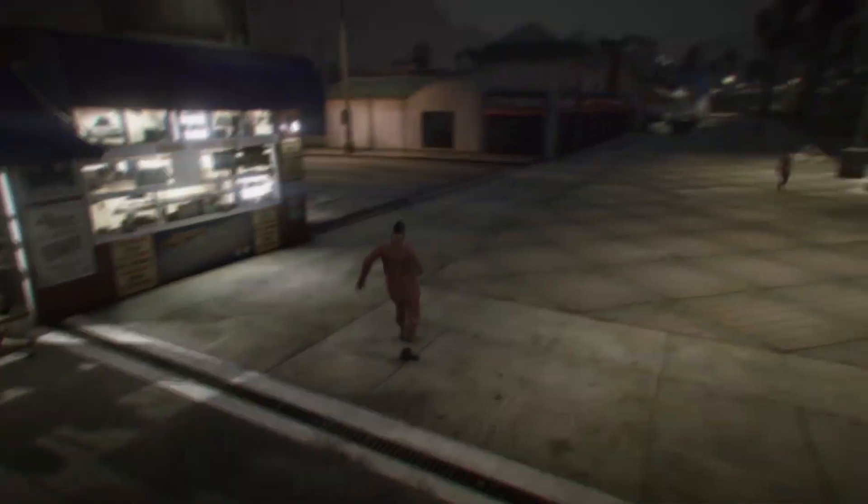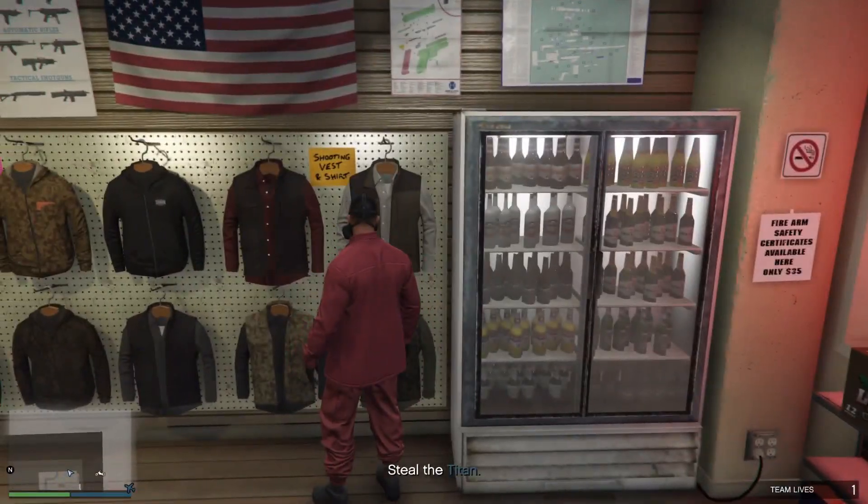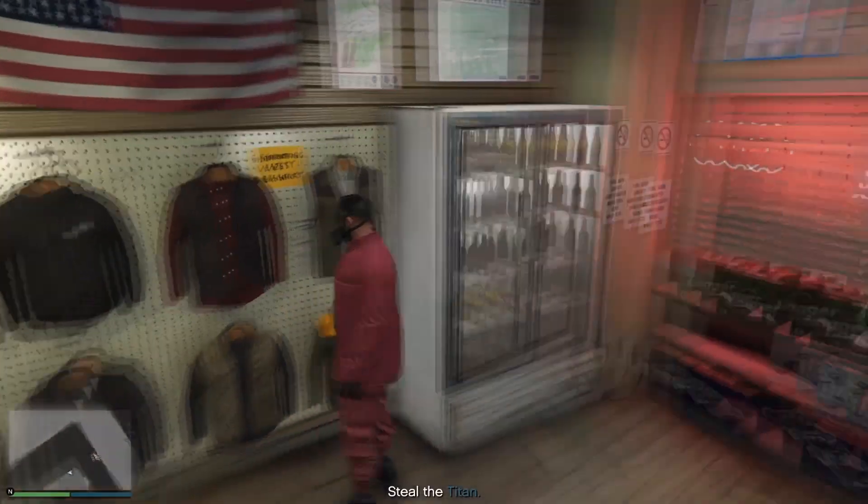You should spawn in like this with invisible chest, exactly how I look. Now we're going to head over to the gun store and save this outfit again. Go to save outfits, save it over red try hard, or whatever you guys named it. Now we're just going to quit the job from our phone.